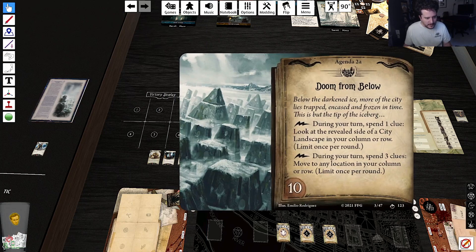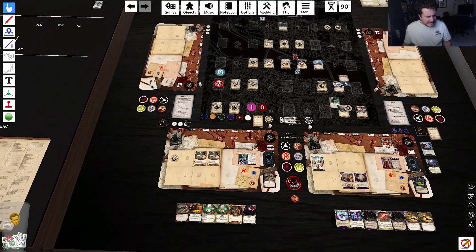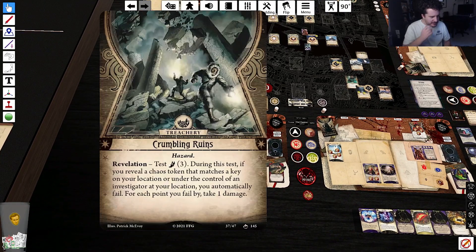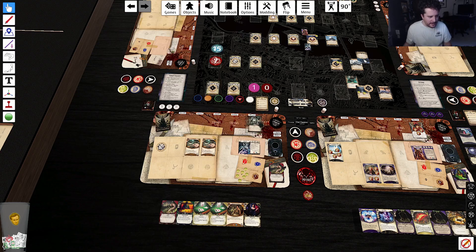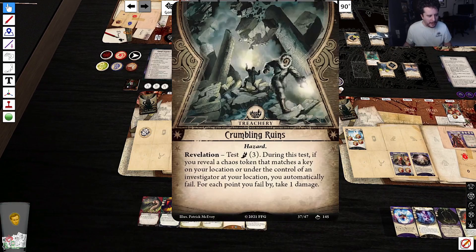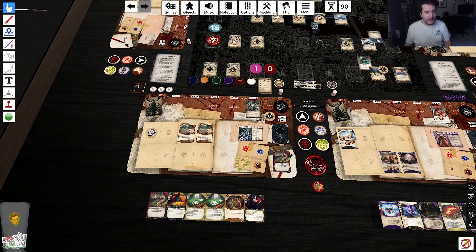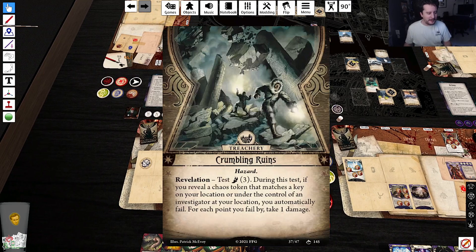Ten below the darkened ice — more of the city lies trapped. Evil card over here — none other than Crumbling Runes. Test foot three. During this test, if you reveal a chaos token that matches the key on your location or the controlling investigator's location, you automatically fail. I like the design on that card. Anyways, we're going three all — and I swapped the zero out of there! Look at that foresight — I'm the best.